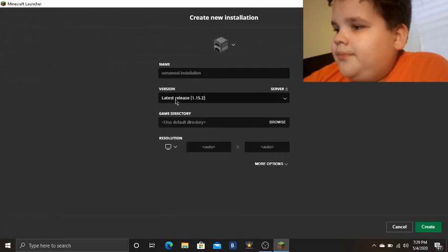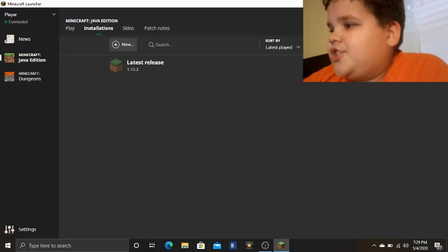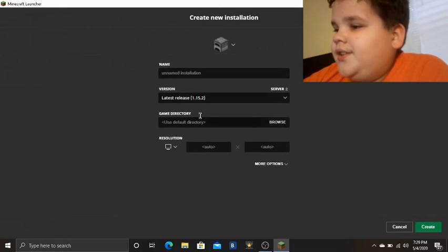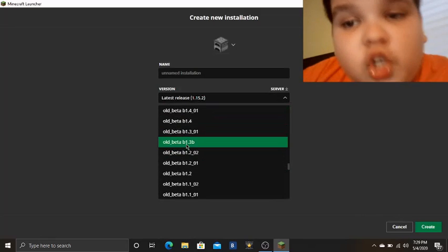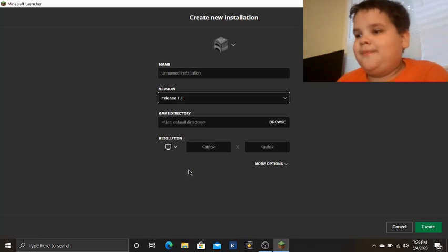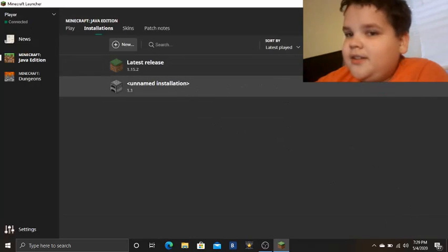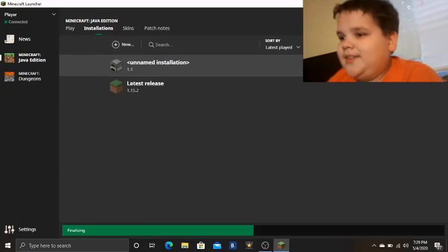Make sure you have 'Historical' checked. Click on 'New,' click on the version dropdown, and it has to be 1.1 or earlier. The reason is the demo version of Minecraft was released in the 1.2 update. So let's create that — you can name your installation whatever you want.